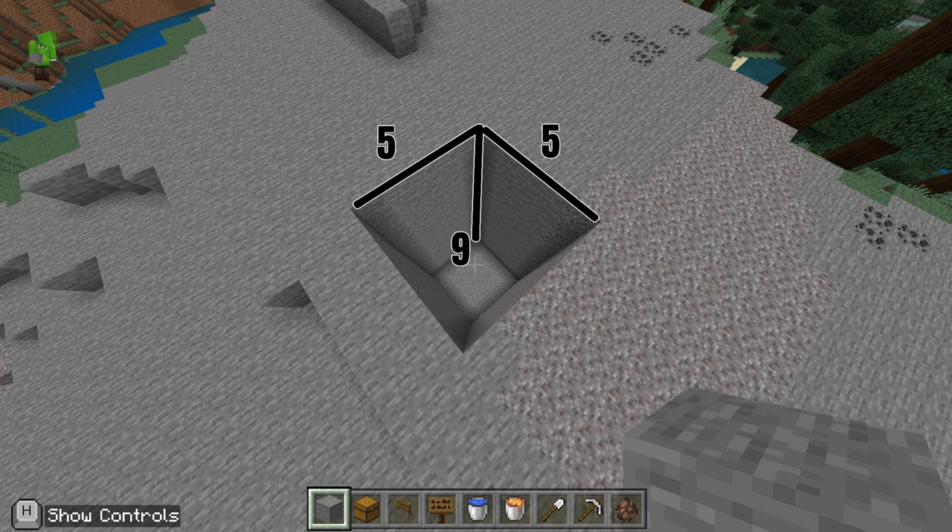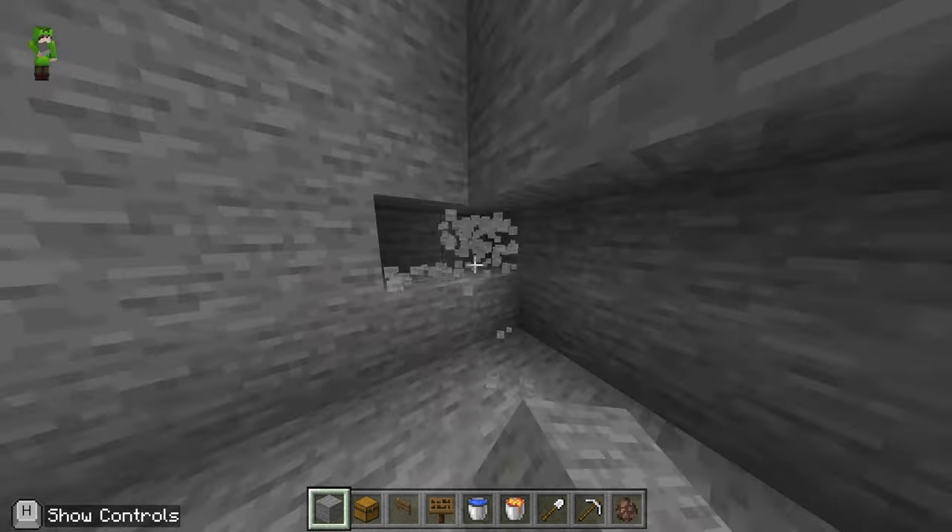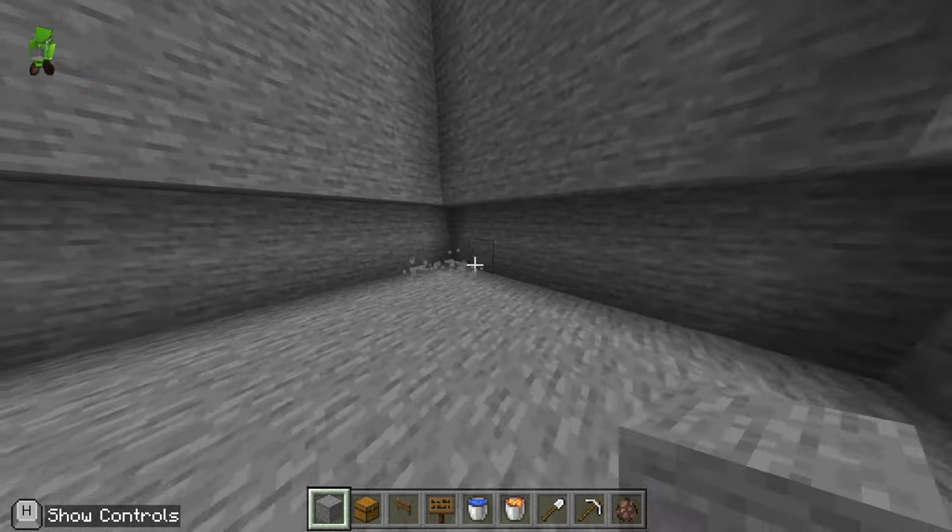We're going to build a five by nine square hole going down into the ground. We're going to fly down to the bottom of this hole and the bottom two layers we're going to expand those out by one block in all directions.